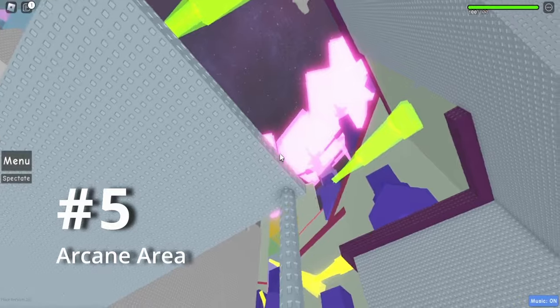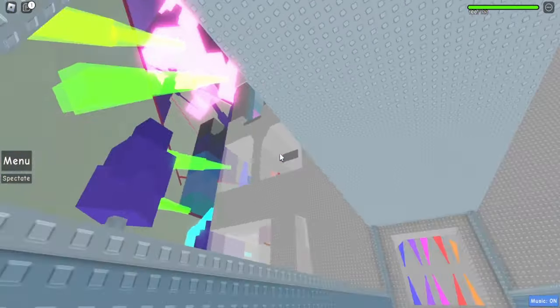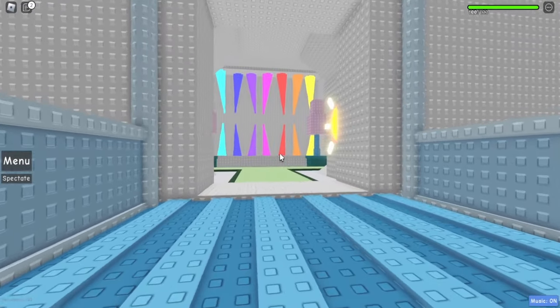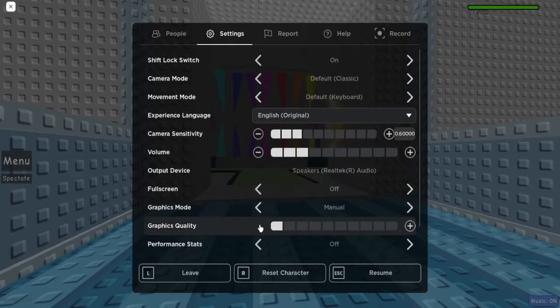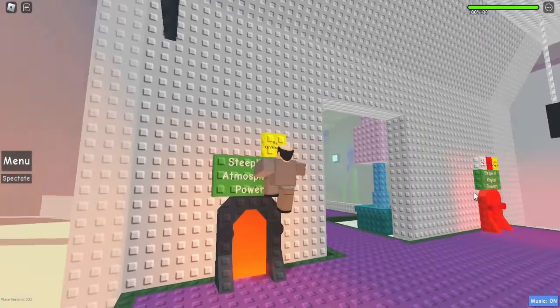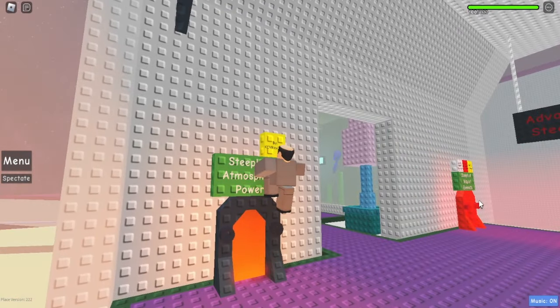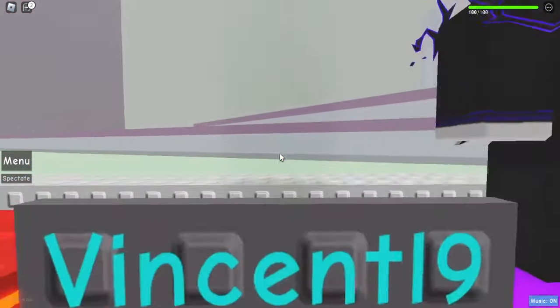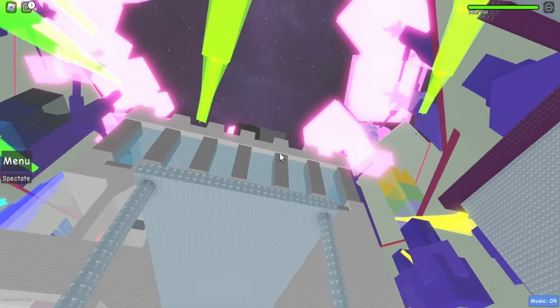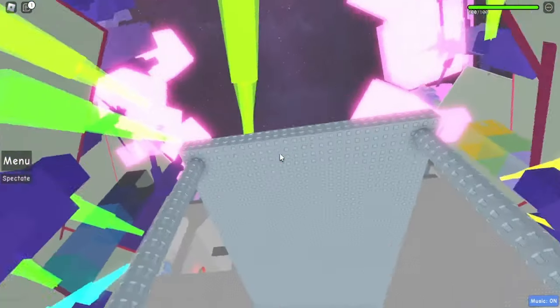Arcane Area is something, alright. For the first sub-area of the game, I expected this one to be a lot worse, but looking back at it, it's just painfully mediocre for the most part. Do you guys remember Steeple of Twisted Crystals or Steeple of Atmospheric Powers? Of course you don't — no one does — which is the worst aspect of this area. Though what I am very strongly against here is the lobby. The building isn't bad; the problem is the colors, which are so ugly.